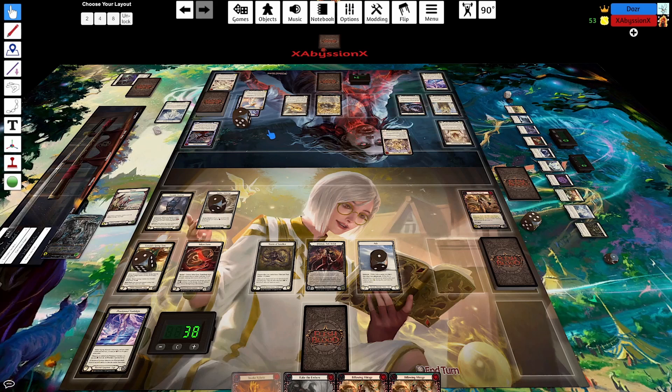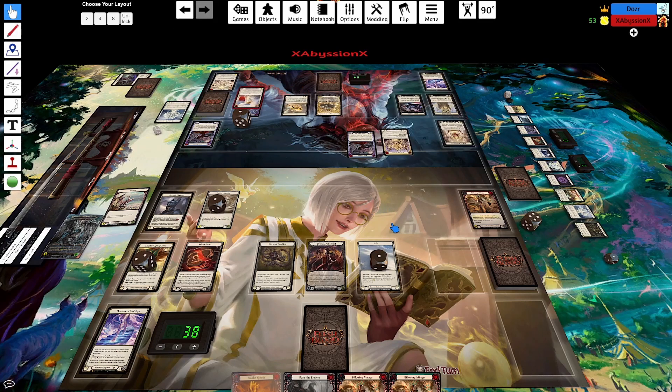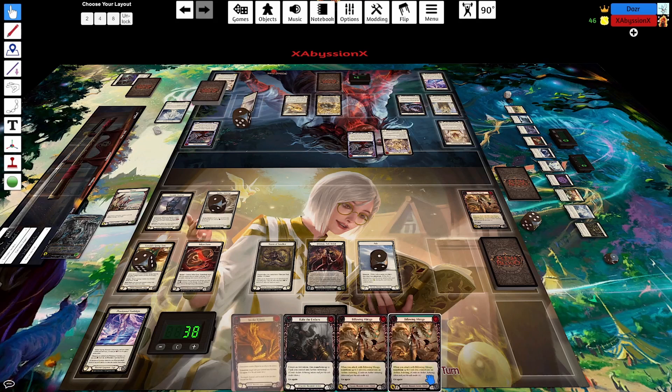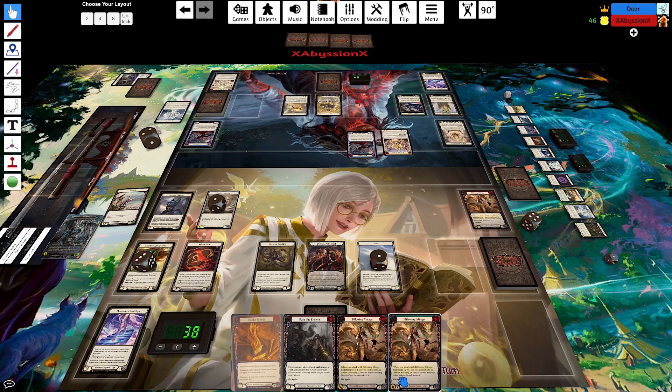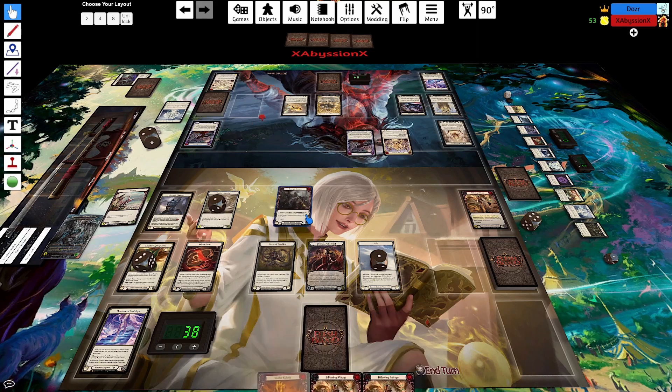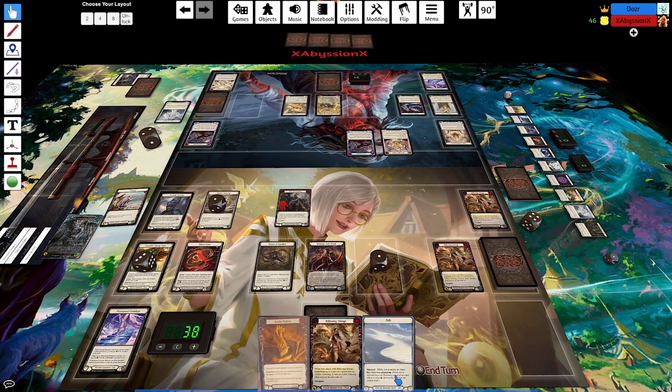Arclight Sentinel, Haze Winding - pretty good. Move to end, that's fine. At the start of my turn, I'll take tunic. I will play Rake the Embers, pitching a red card, make an ash from Dromai.